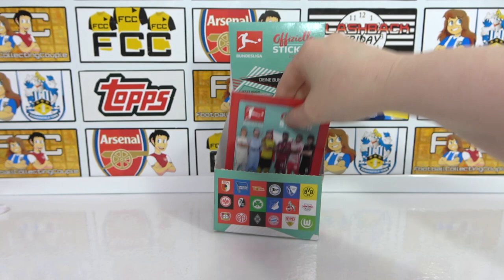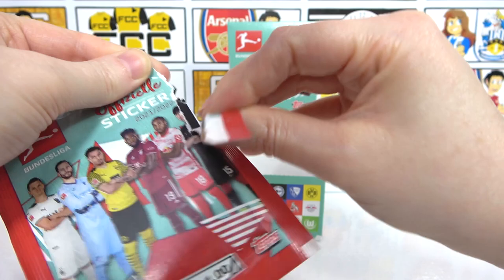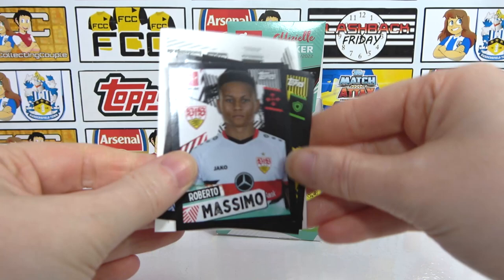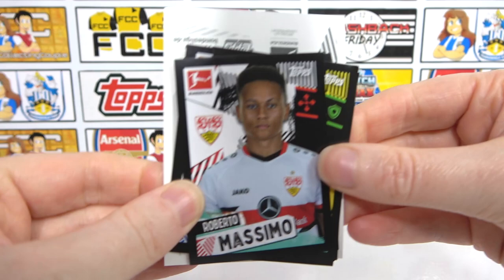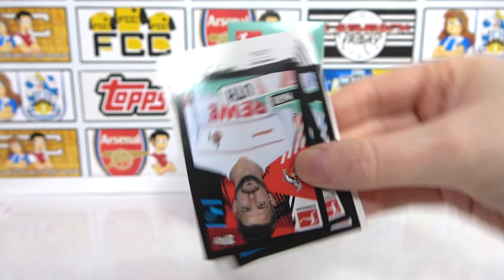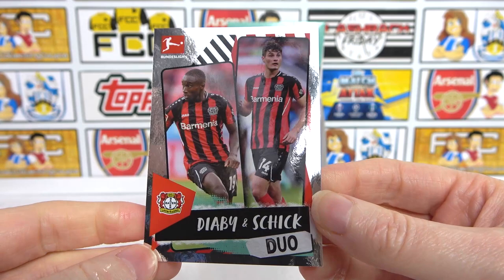Last pack of the box. Do you know what I think would be cool? If the actual pack design had a sticker - pack sticker! That would actually be pretty cool. We're ending on a duo. We have a Massimo, a Kanji, a Hubner, half of the Augsburg team, Oof, Kloss, a Shurda, and the final sticker - the Leverkusen duo. Awesome stuff.